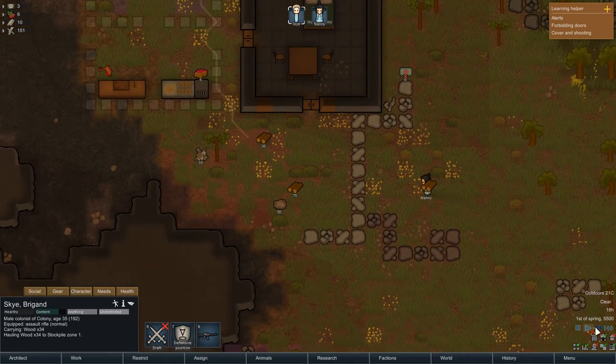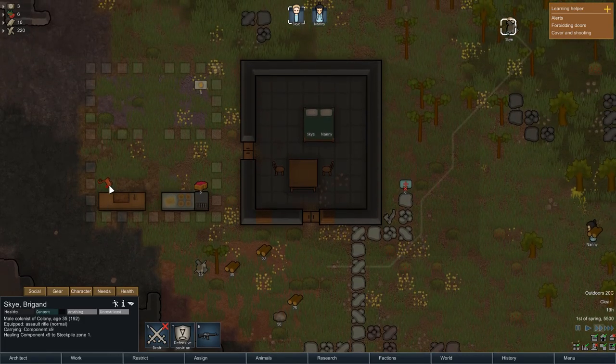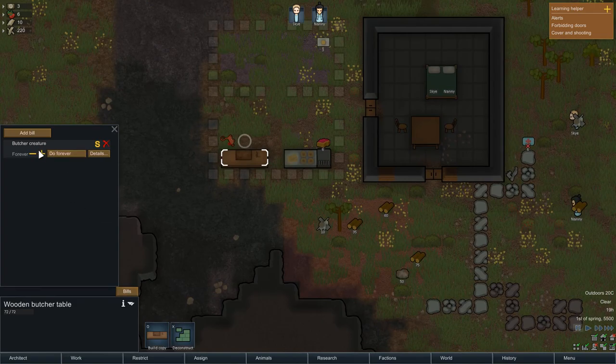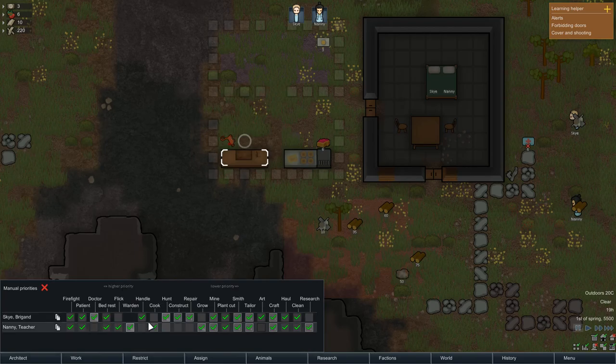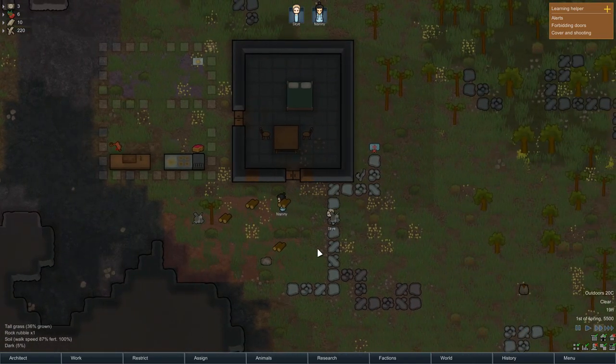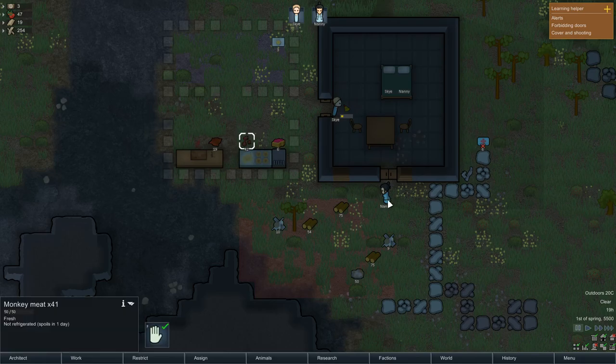Sky's going to go and haul some wood. Nanny has made some meals — very good news. They're both hauling wood at the moment. Why are they not butchering that monkey? Let's have a look — always set something up wrong. Butcher creature, do forever, cooking skill zero to five. Oh — Sky's not set up for cooking! I'm going to set this up with manual priorities in a bit, but for now Sky should go and butcher that.